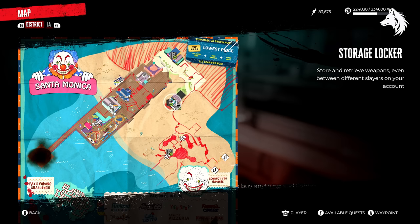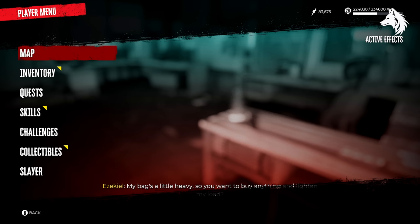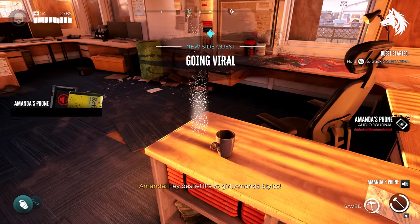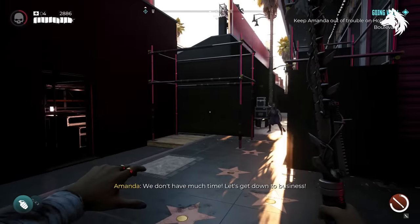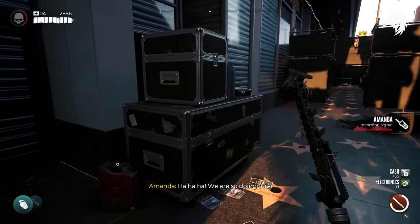After this you must finish the final mission to get the two remaining side quests. Once that's done, head to Santa Monica Pier and inside the lifeguard station is a message from Amanda Stiles. Head to Hollywood Boulevard and talk with her to get the final quest Going Viral. Again you must defeat waves of enemies, and ultimately you must defeat her.